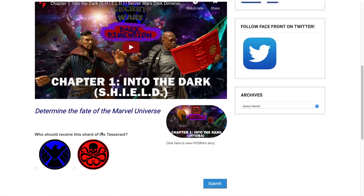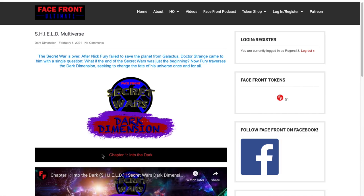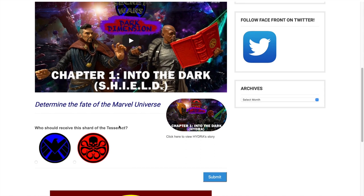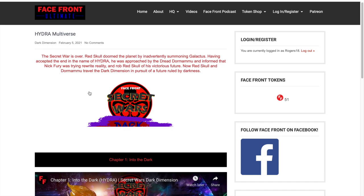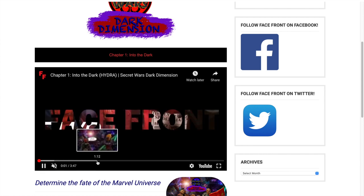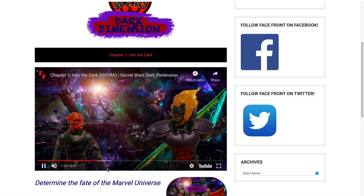Okay, I'm back — now logged in. You'll see that this has changed. It has a question that says, 'Who should receive this shard of the Tesseract?' and you can determine the fate of the Marvel universe by voting for either Shield or Hydra. This will only show up when you're logged in, so make sure you log in so that you can vote. Now, let's say you watched Shield's story but you want to see Hydra's story. You can either click here — it says 'click here to view Hydra's story' — which will take you right to the Hydra multiverse. Now we're in Hydra's multiverse and can watch the story about Red Skull and Dormammu and how they're trying to find their shard of the Tesseract.